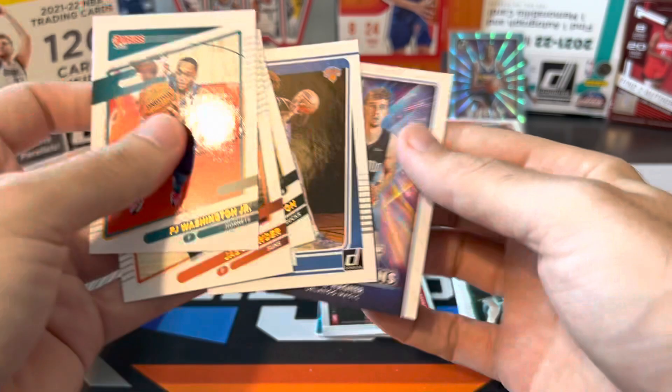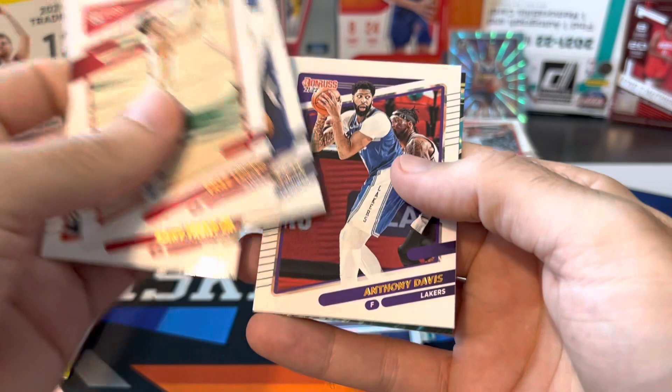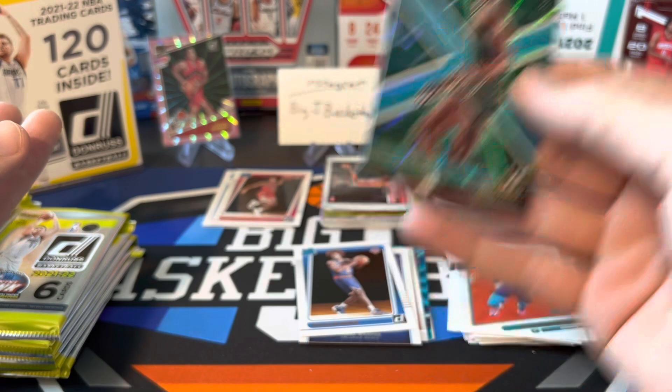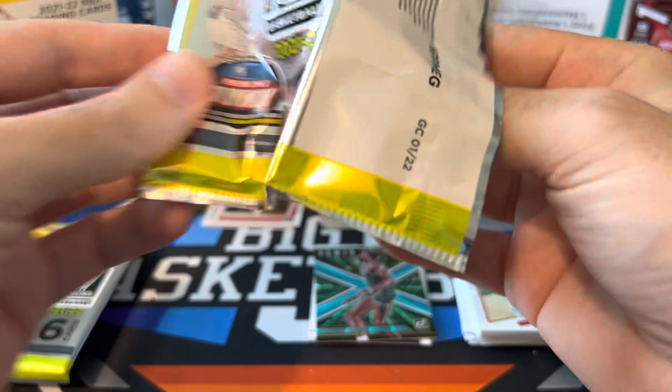Chris Middleton, DeJounte Murray, Miles McBride, and Franz Wagner Great Expectations. We got 20 packs to open, so plenty of chances at something good. We got an insert here — there's Wiseman, A.D., Reggie Bullock, and a Teal Laser Bill Russell. These inserts look so much better with the laser parallel than just the base ones. But unfortunately, I don't think a Bill Russell teal laser is really going to be considered a huge hit from a product like this.